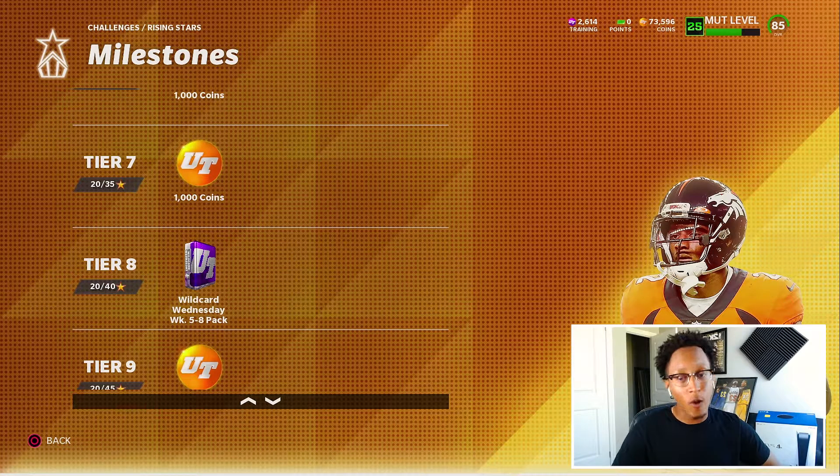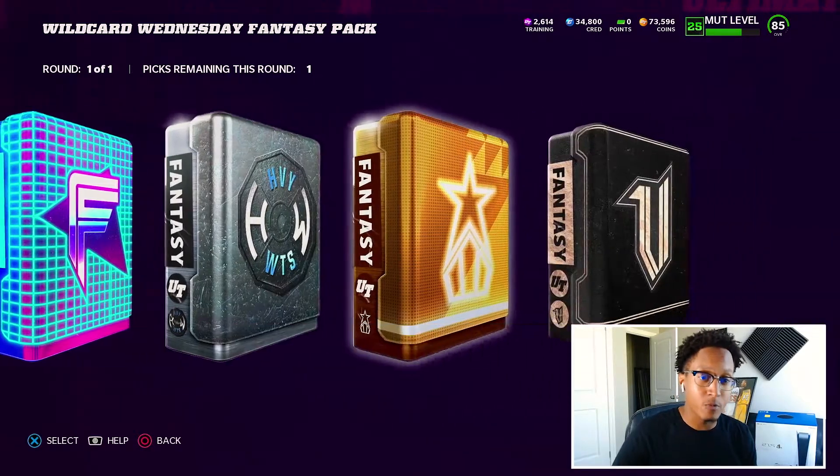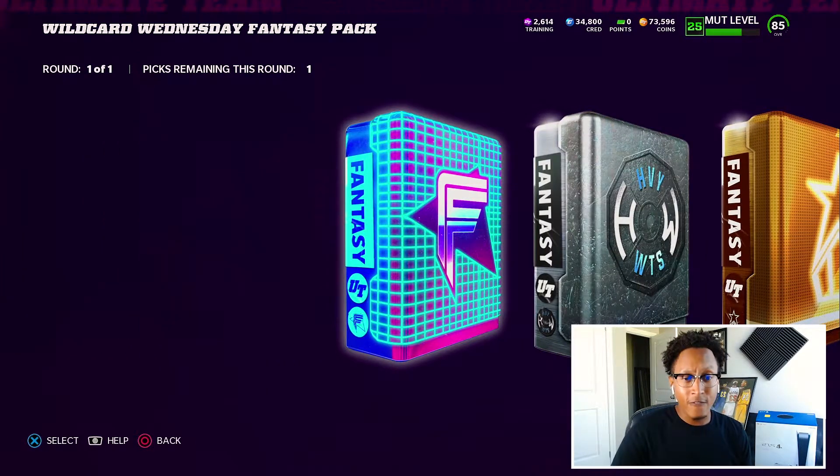You guys already know which player I'm going to go ahead and pick, but between all these packs, Rising Stars may be the best one. Flashbacks you can get a Daniel Jones that everyone's been using.